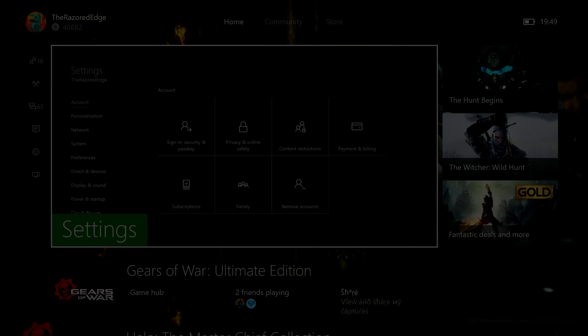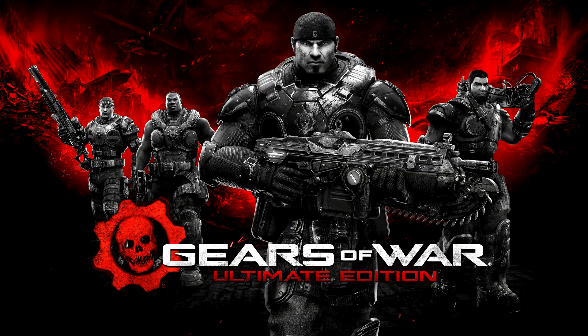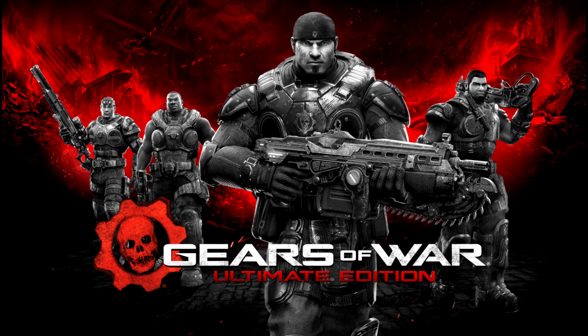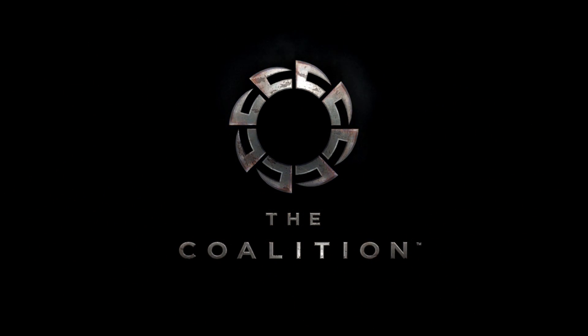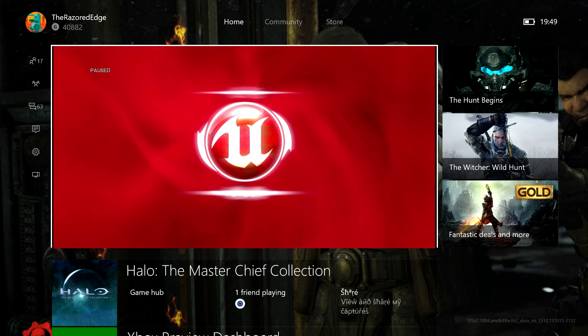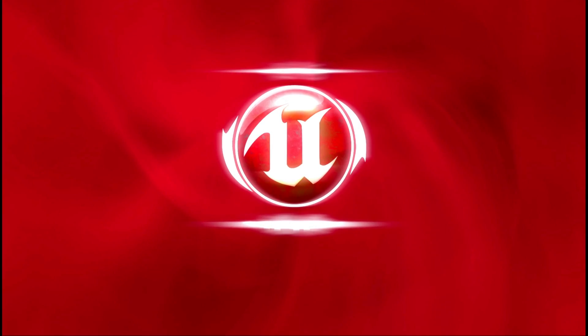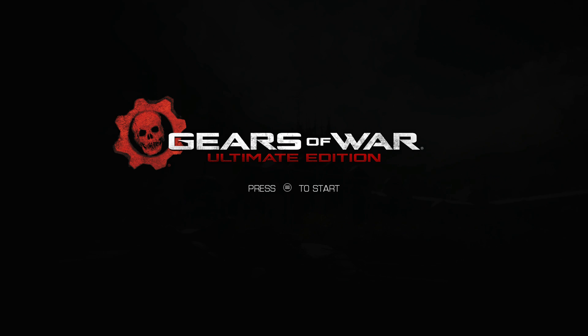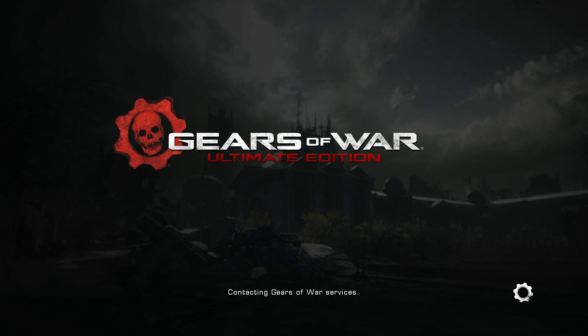That seems to be it for the main dashboard itself. What people are kind of interested in is how the guide works in-game, so I'll load up Gears of War here. I've had no problems with the dashboard so far. You may have noticed on one of the tabs on the home there was a funky looking text, but that's normal — this is early preview, so it's no big deal. I just noticed that it pauses when you do that, which is kind of cool — I guess that's to stop any kind of lag from happening.